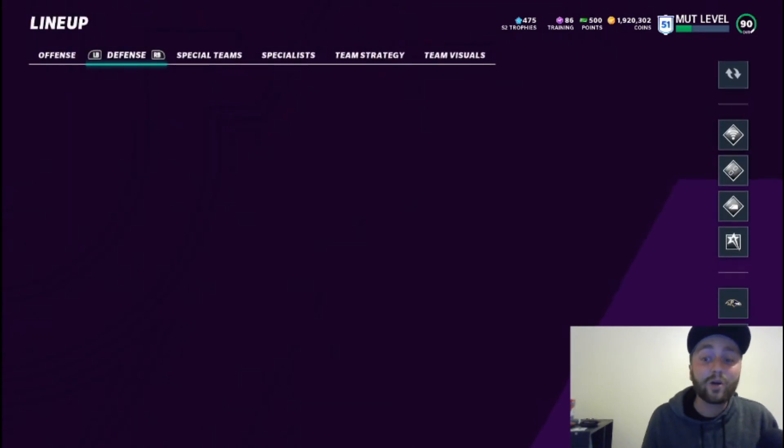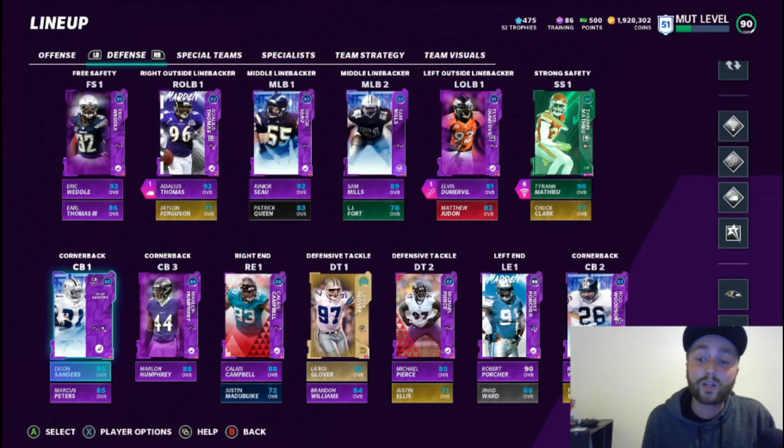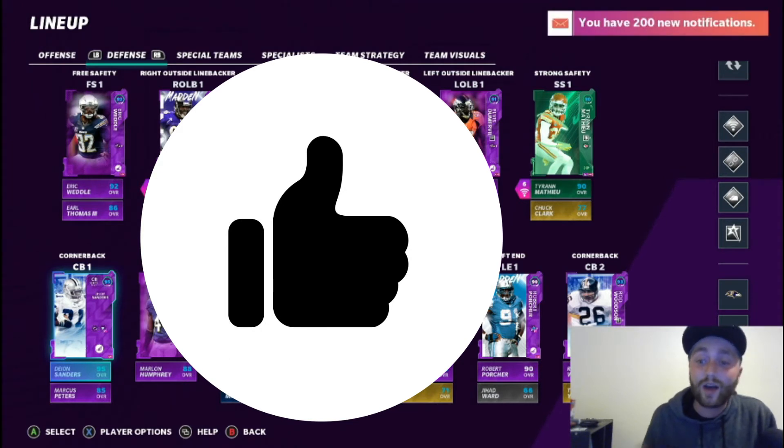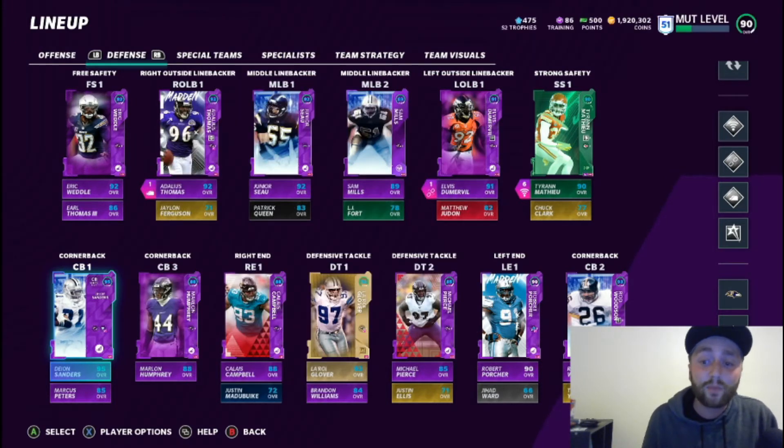I'm going to post a spreadsheet and go over it with you guys, showing you the different things and the filters I use when I'm trying to get these investments. If you're new to the channel, we do coin-making methods, gameplay, steam teams, pack openings — pretty much anything for Madden Ultimate Team. If you like the content, make sure you like the video, comment, subscribe, and turn on the notification bell. I do this video every single week.